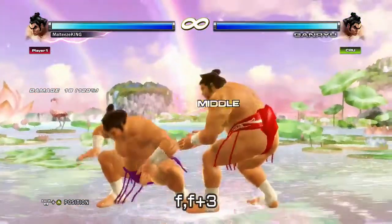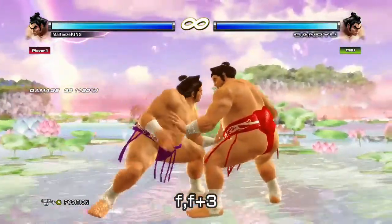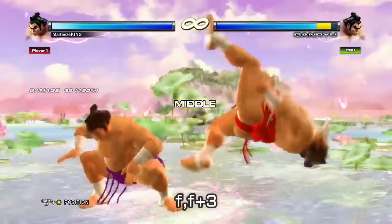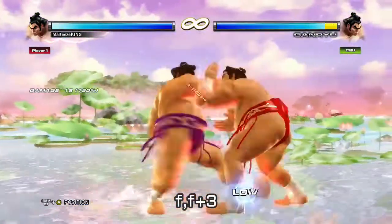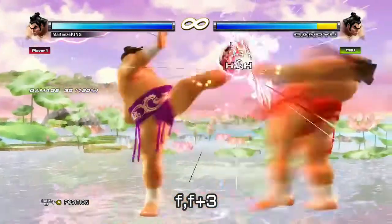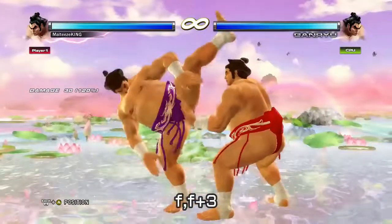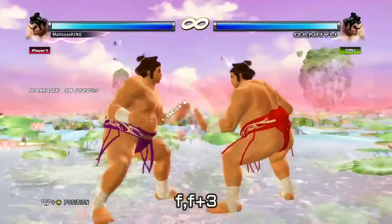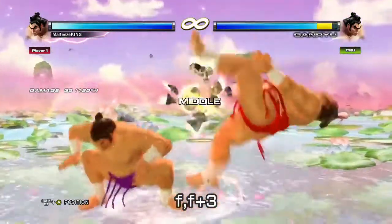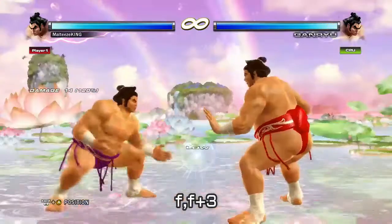The next move is forward forward three. As you can see, it's a plus-frame move — it's plus four, it's a mid, and it's pretty quick. You would use it to establish pressure, and it's a pretty good mixup as well if someone thinks you're going to finish the round with a low. You get a knockdown, and it's decent as a knockdown pressure tool and a good mixup for low buildup.